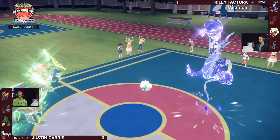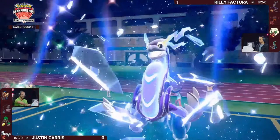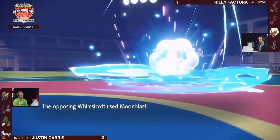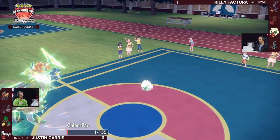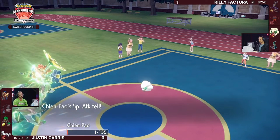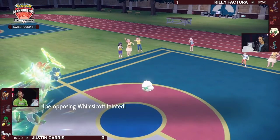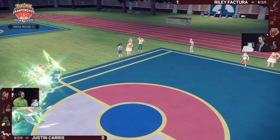That's going to be a huge removal from Riley's team — all you have left is Iron Crown's opportunity to bring it back. A Moonblast at least helps chip Chien-Pao, but the final Body Press from Zamazenta gets the knockout onto Whimsicott as well. This has been a close set throughout, but Iron Crown has just a sliver of HP for Riley and has two or three Pokémon to work through — certainly not enough for Riley to take this game.